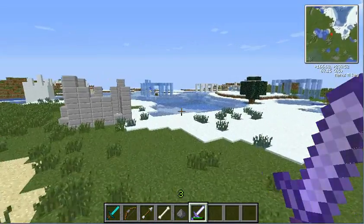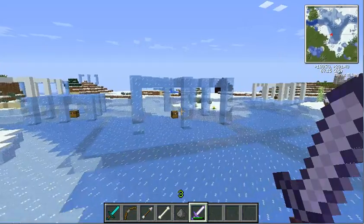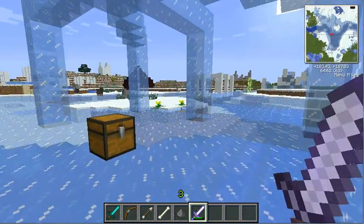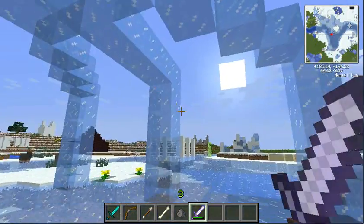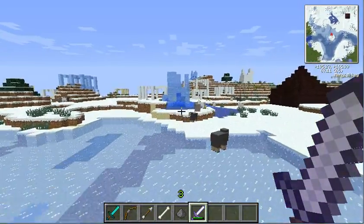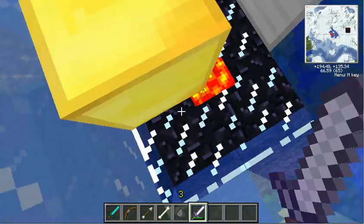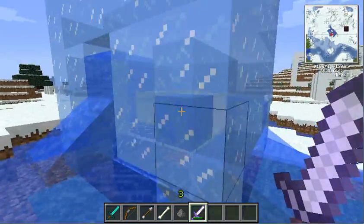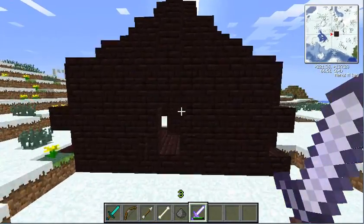The kind of block that it spawns as is determined by the biome it spawns in. The ones in the plains back there spawn as stone brick, and the ones in tundra spawn as snowy ones, or as ice. There are other kinds of ruins like towers that are made of lava, glass, and sorts of blocks like gold, iron, and lapis.